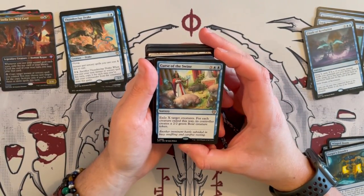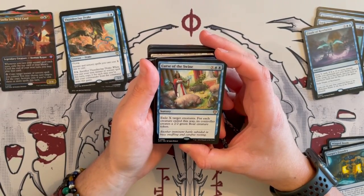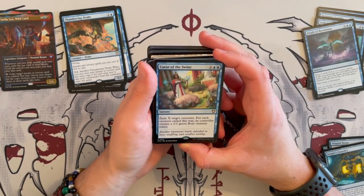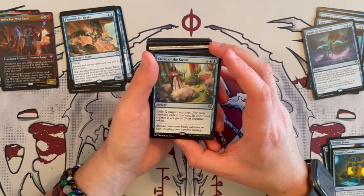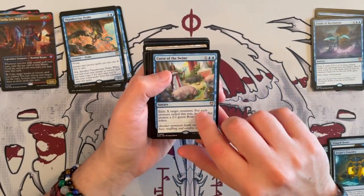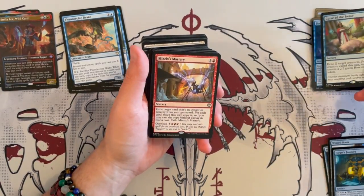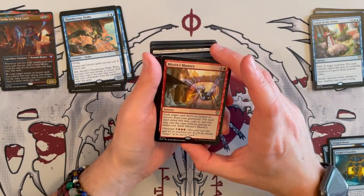Then we have Curse of the Swine — sorcery with X and 2. Exile X target creatures; for each creature exiled this way, its controller creates a 2/2 green boar creature token. Not a bad removal, not the greatest, but it gives you some way of removing things. As a removal spell it's not really synergistic, but if you don't have better removal, keep it; otherwise, remove it.